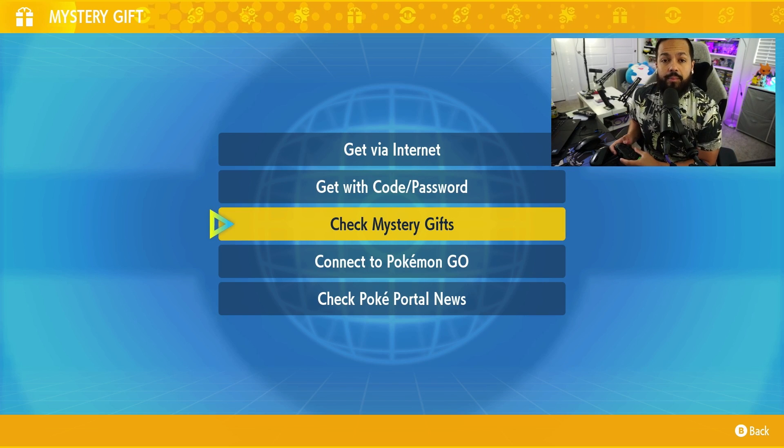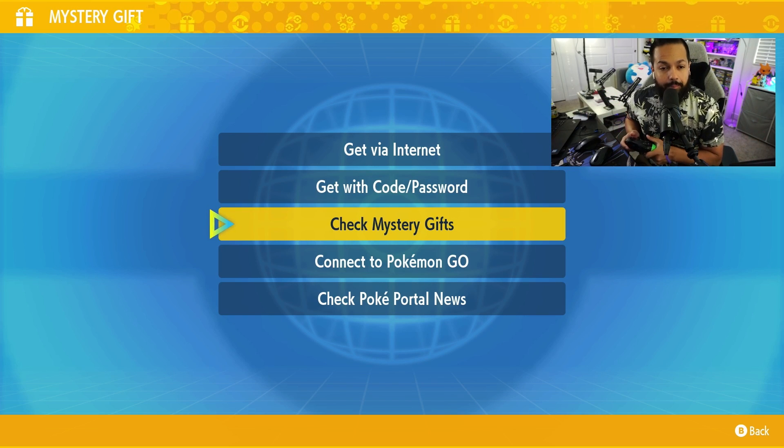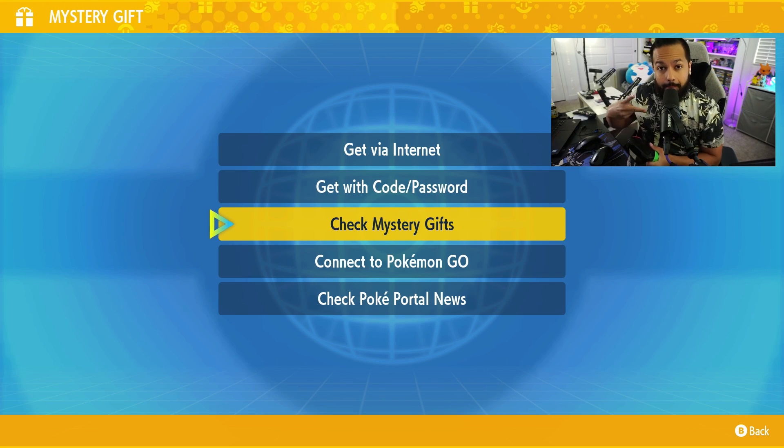You can check your shiny Grimsnarl inside your Pokémon box. I hope this video was helpful — make sure you drop a like or a subscribe, and we'll see you in the next one. Peace!